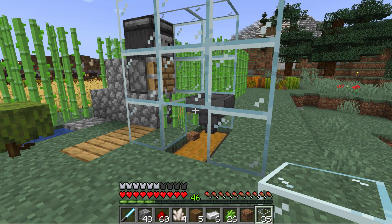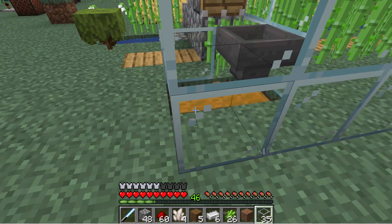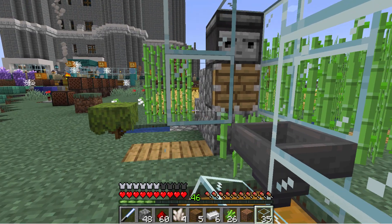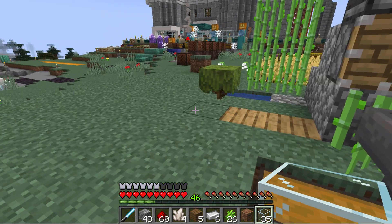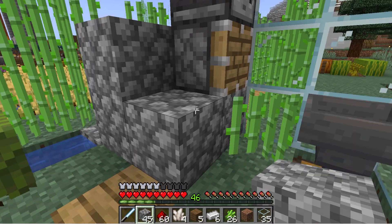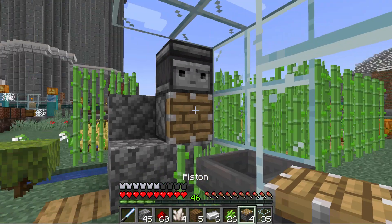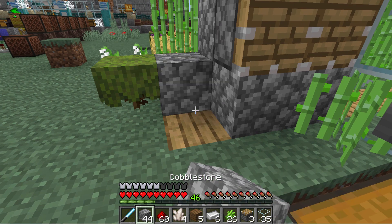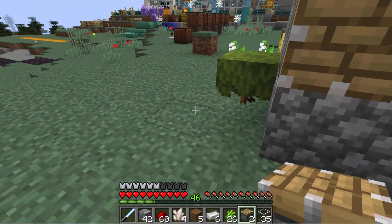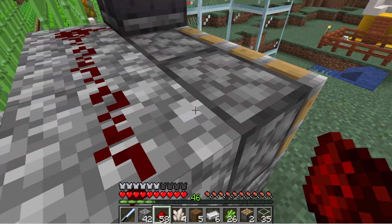Now if you want, you can expand this thing and that will make it go faster for you. For that, I'm just going to break this glass out of here. You can expand this off to the side — let's do a couple more of these in here. I've got another piston up here — piston right here and then piston right there. You link those together with redstone right across the top.